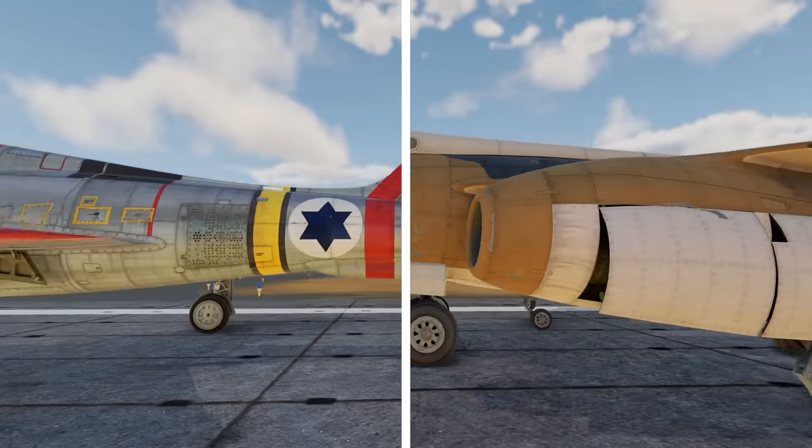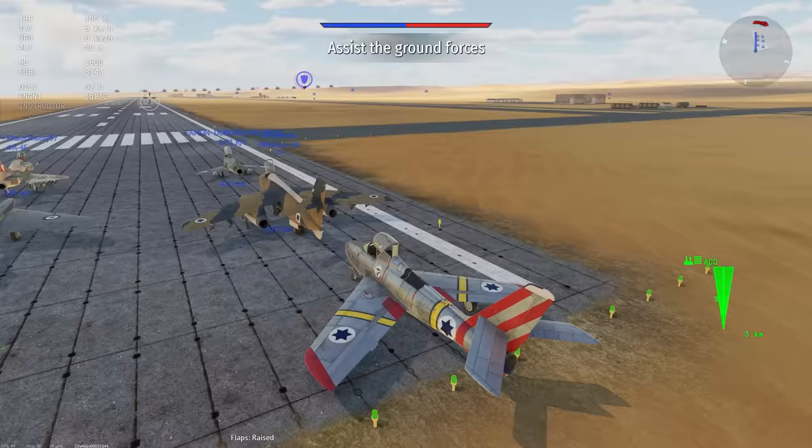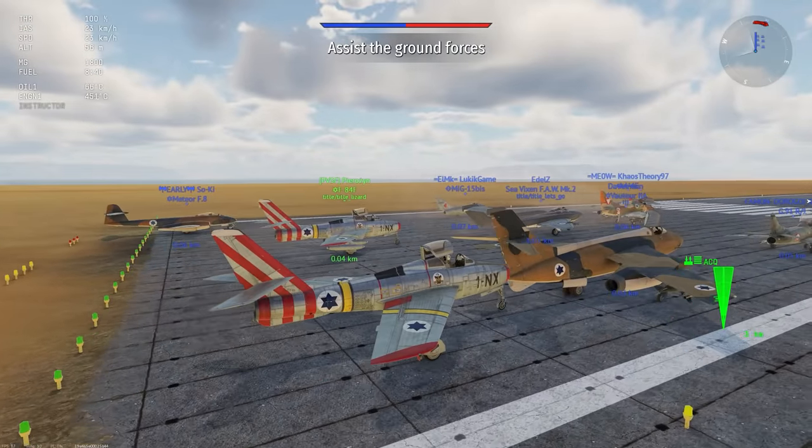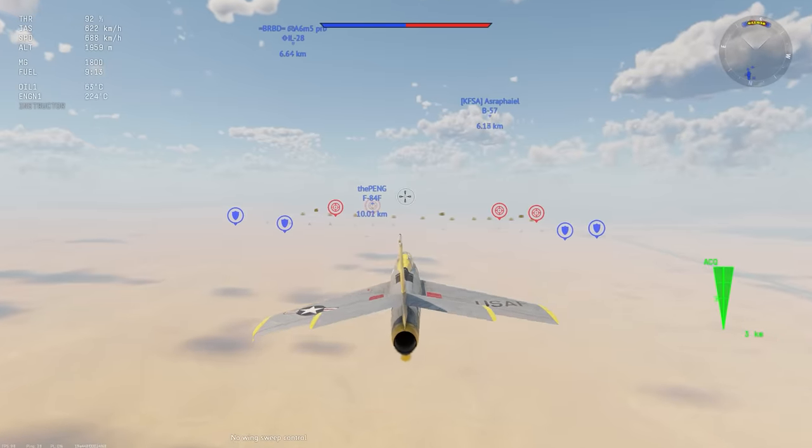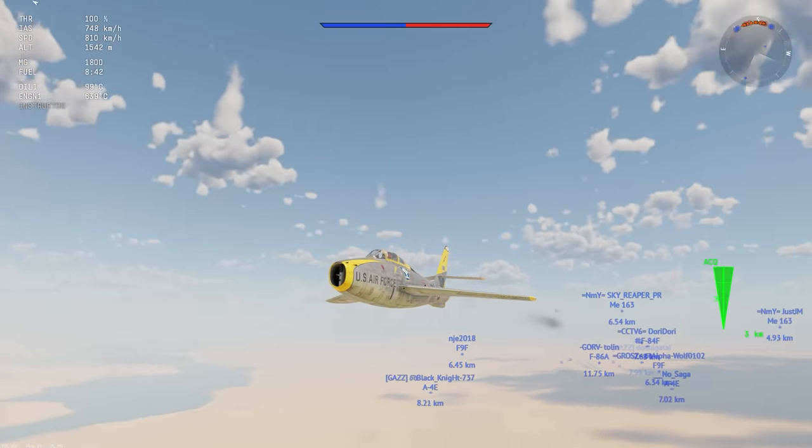The F-84Fs and Voltors have lost their airspawn in air RB, which seems a little bit unfair considering these vehicles were already struggling a bit. Although if you plan to fly the American version of the F-84F, you still get your airspawn.